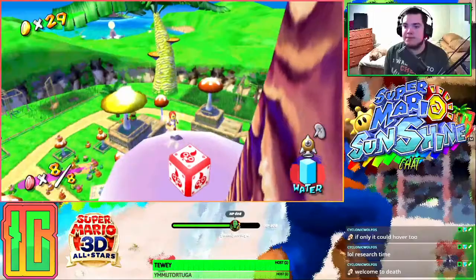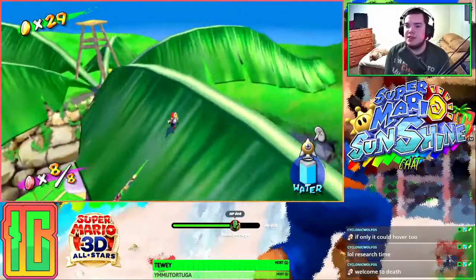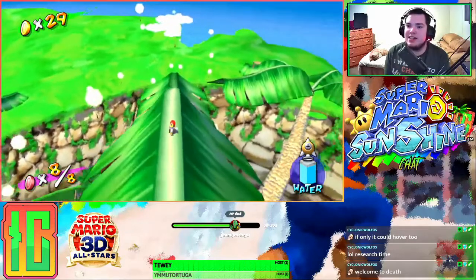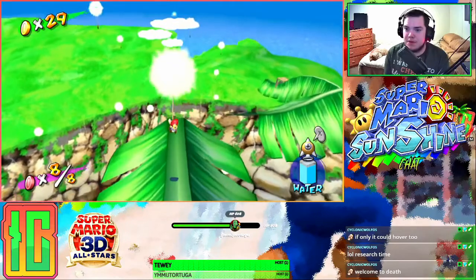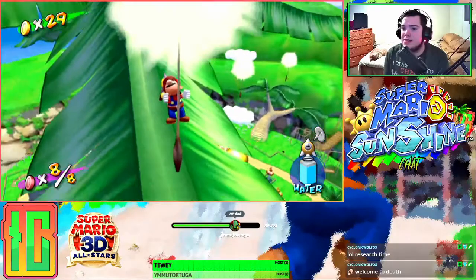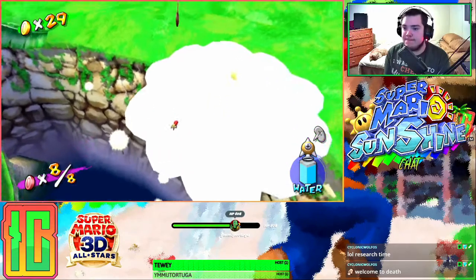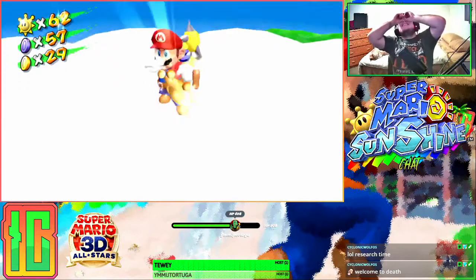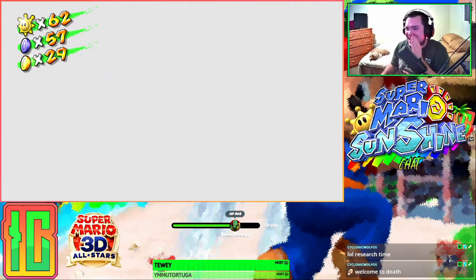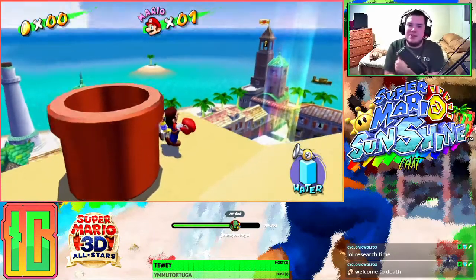Okay, we're fine. Made the tree. So good news — perfectly fine to get here. Bad news — we're at the mercy of the wind right now. Here we go. We did it! Ha! I thought I botched it for a second — I thought I was going to fall straight through the cloud. Oh my gosh. I hate that level. I hate that level with a burning passion. That is all eight shine sprites from every level and Corona Mountain complete!